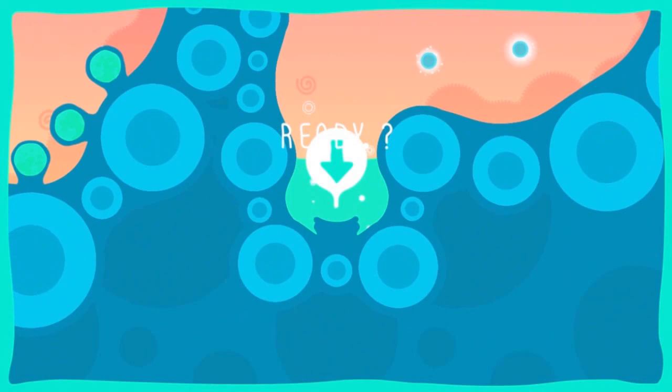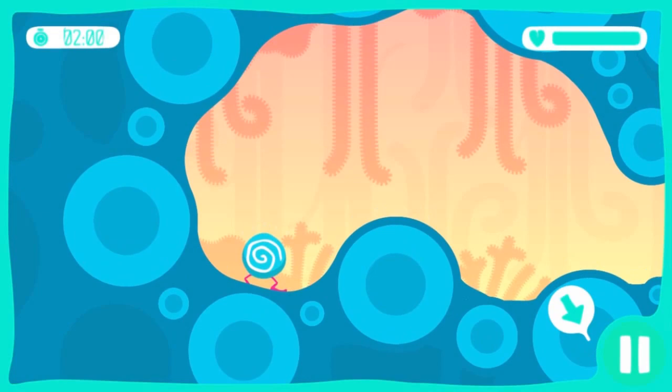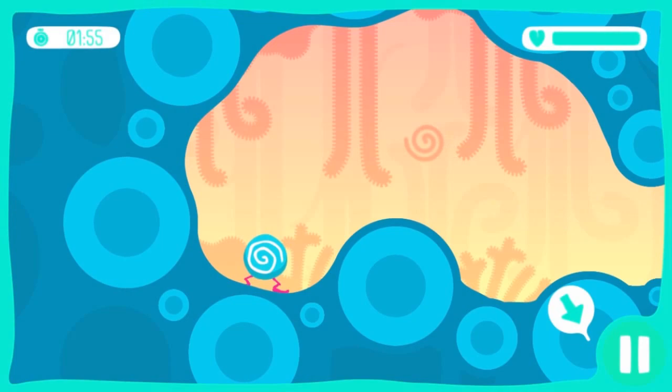This is the safe place your Eggs will have to reach. And this is your Eggs. He's tiny, kinda cute, but he's got one big problem — he's only able to move by jumping. In order to jump, we're gonna use the slingshot mechanic.